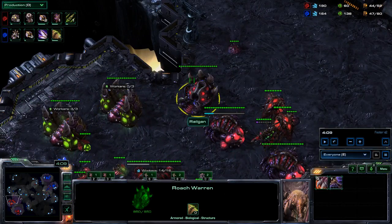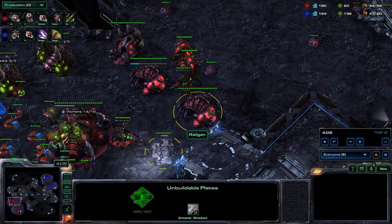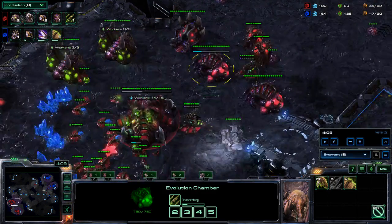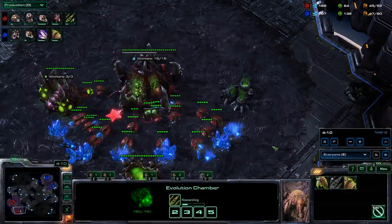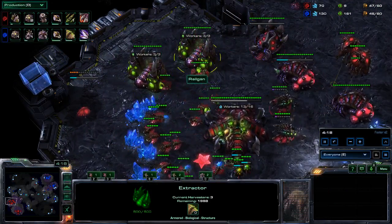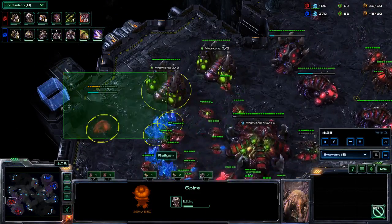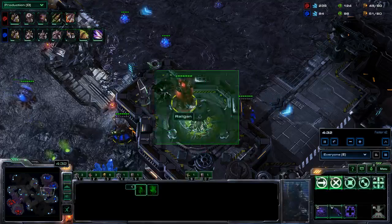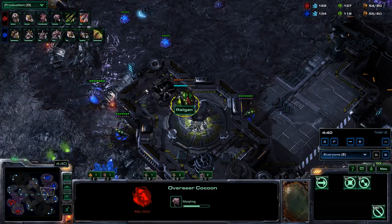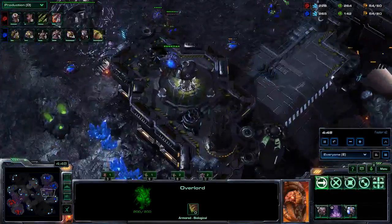Here comes a little bit of a mix-up. I go for two evolution chambers on this map — the second one is just for walling off. I'm building the roach warren and the evolution chamber, so it looks like a two-base roach push. A two-base roach push uses three gases, but I'm actually going for the fourth gas. I'm also throwing down the spire as soon as my lair finishes. Right now I'd want to scout his base but sadly he kills my overlord, so that's not possible.